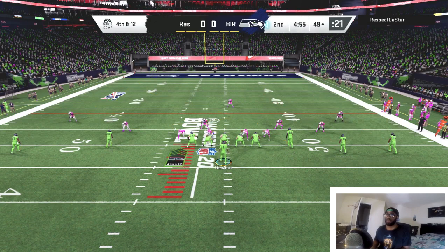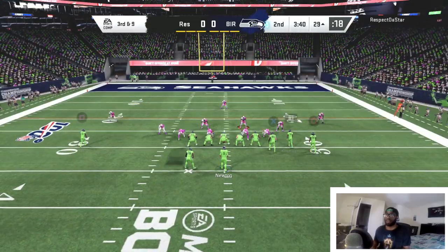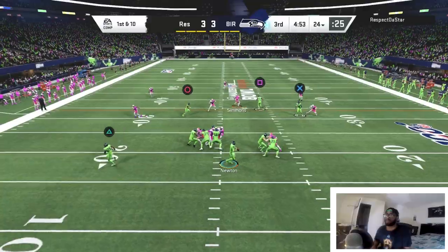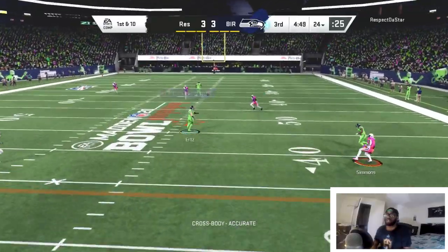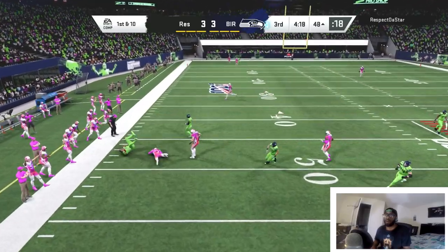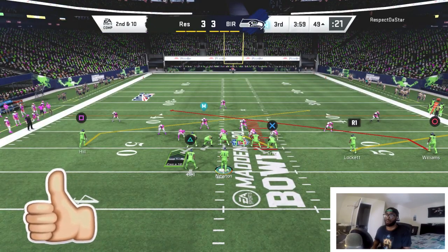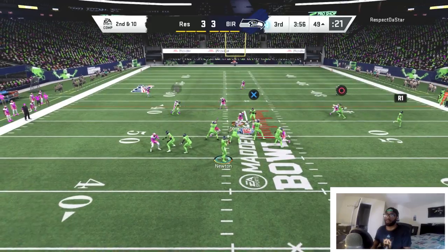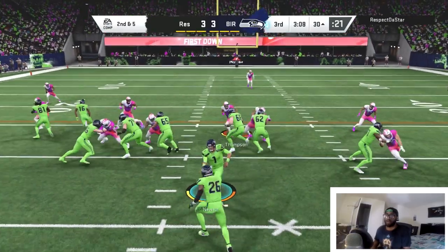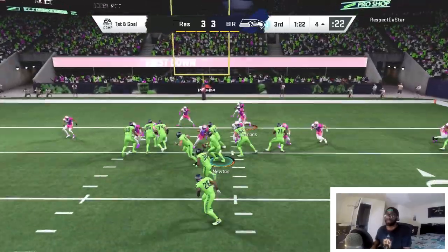We're gonna double team Nick Bosa on fourth and 12 near midfield — if I don't get it, oh well. X is wide open — they left Hurst! Gonna put Hurst on a curl route right at the sticks. That's a nice catch — we'll take the three. The playmaker Hurst gets us the first down. Taking off with Cam — let's go! Frank Clark chasing down 98 overall Cam — this is supposed to be prime Cam, something's wrong here. Tyreek wide open for the first down. Trying to feed Le'Veon as much as possible — if he doesn't start producing, we got backups.